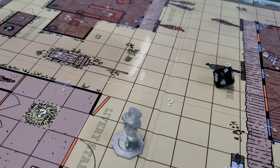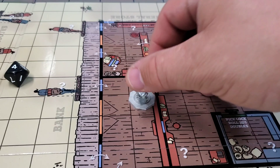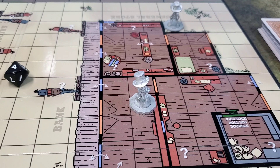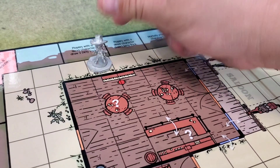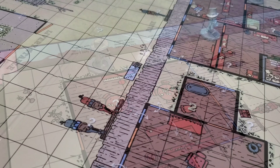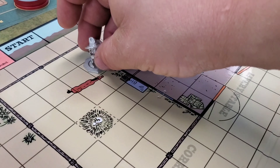Next up is the villain. He rolled a four, so he starts at spot number four — the villain starts in the bank. Then the hero rolls spot number six, right behind the saloon. Last up is the cowboy; he rolled a 10 and is placed in the corral.